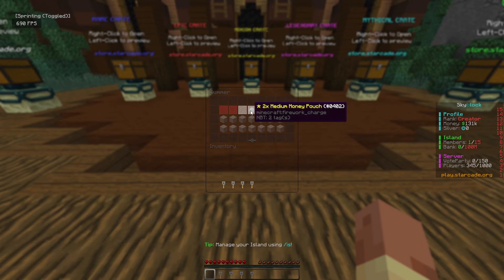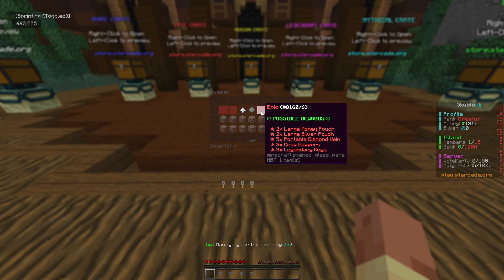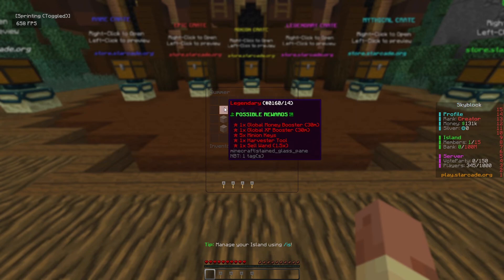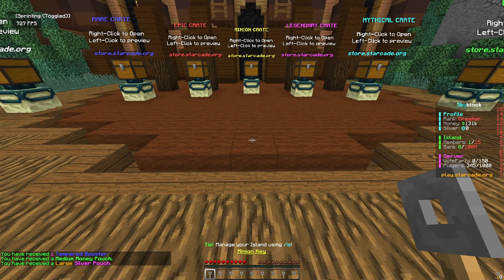Opening the commons first: medium pouch and a tempered sky base booster — we'll take that. From the epics and legendaries: large money pouches, legendary keys, crop poppers, a large silver pouch, and five minion crate keys. That last one is something I really wanted.